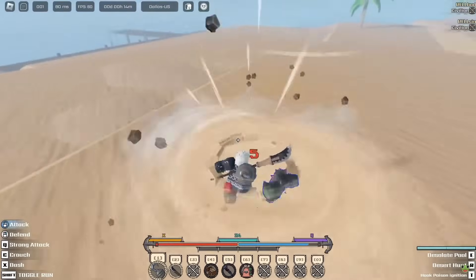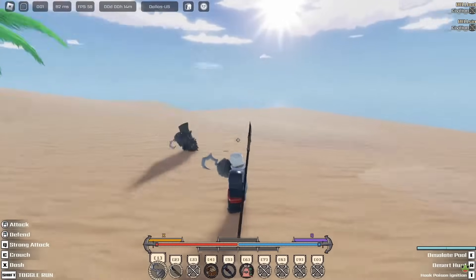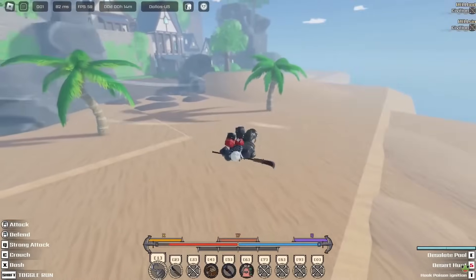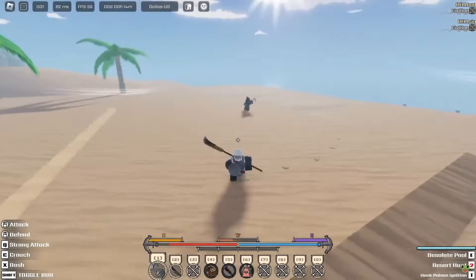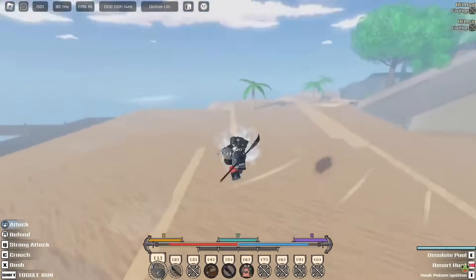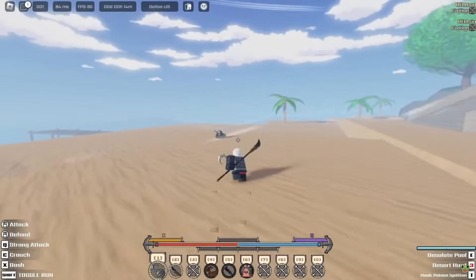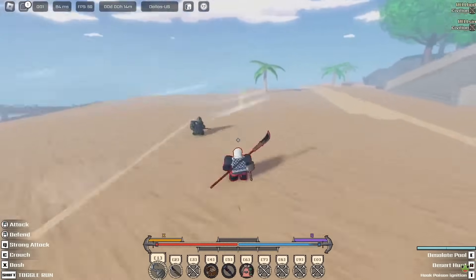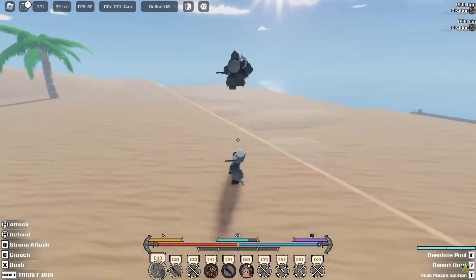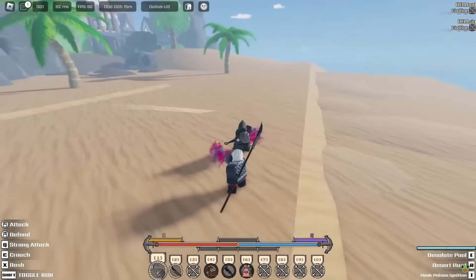This weapon looks crazy. That move is called Desert Hunt — you have to hold the key for this one. If you hit someone you put them in an air combo starter and knock them down. You also have strong armor on that move so you can't get hit out of it. The sand weapon is straight-up a fruit — if you have the sand fruit it should buff it. The last move is called Poison Ignition; it's a pretty cool move that gives parity to weapons. You activate it, get poison, and it does poison damage on the player.